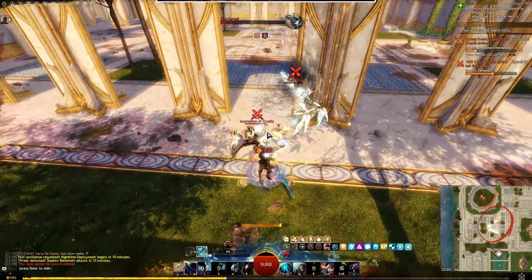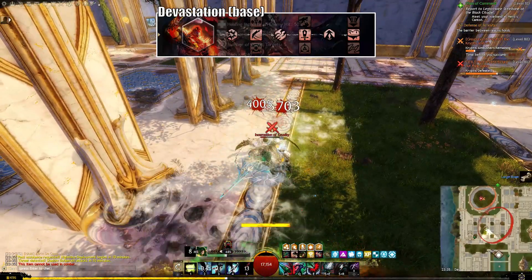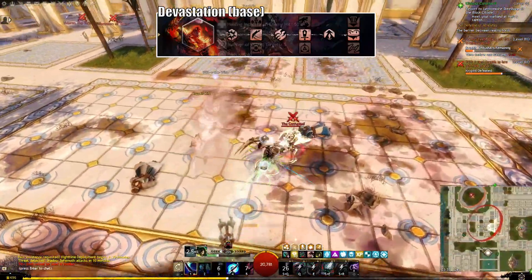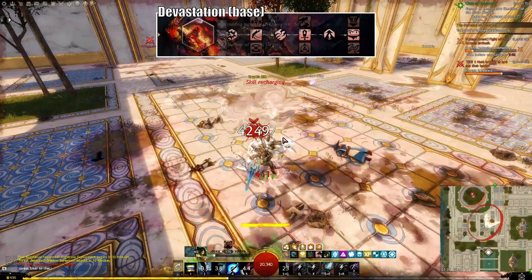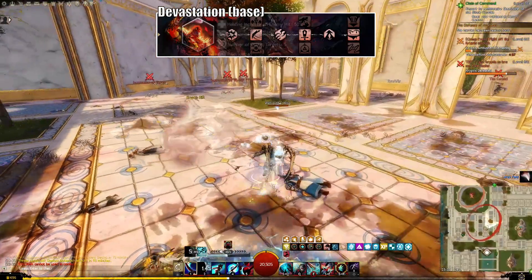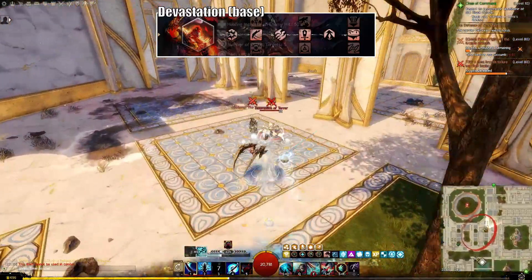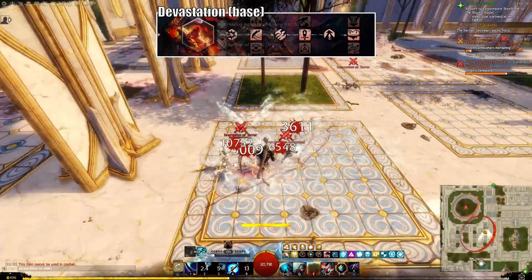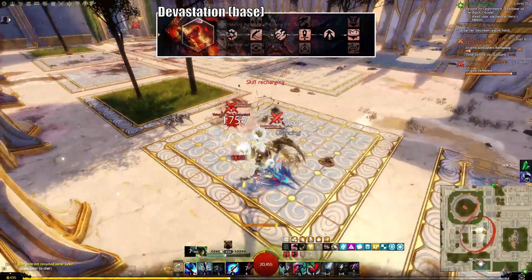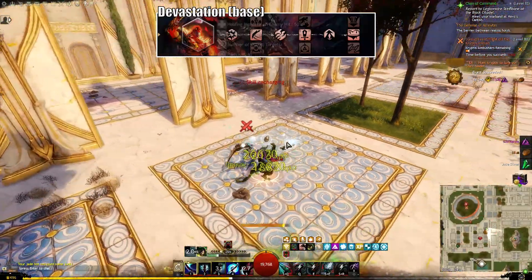Our next trait line will be Devastation, which is all about dealing big damage. The minor traits will let us inflict vulnerability, which increases our damage against enemies and grants us a 0.5% damage boost for every stack currently on our enemy, as well as a 5% flat damage increase. In the base template we'll go with Unsuspecting Strikes as our first trait, which lets us deal 20% increased damage to enemies that are above 80% HP. Swift Termination will be our third trait, which lets us deal 20% increased damage to enemies under 50% HP. Our middle trait will be Notoriety, which increases the power we get from might but lets us deal lower condition damage instead.